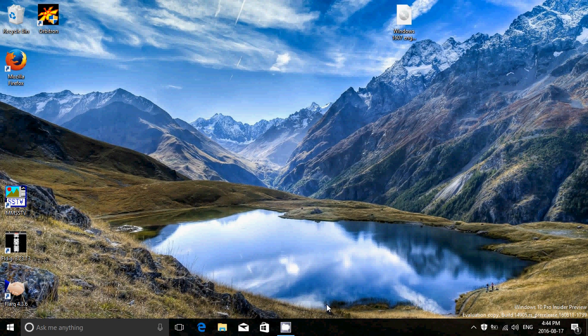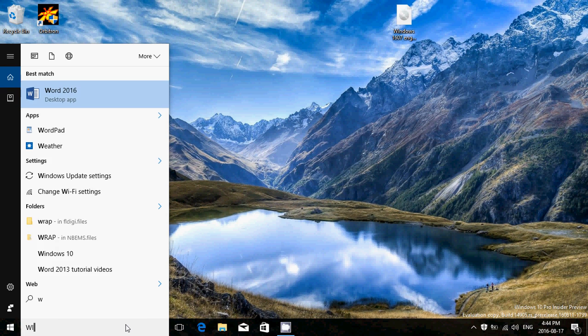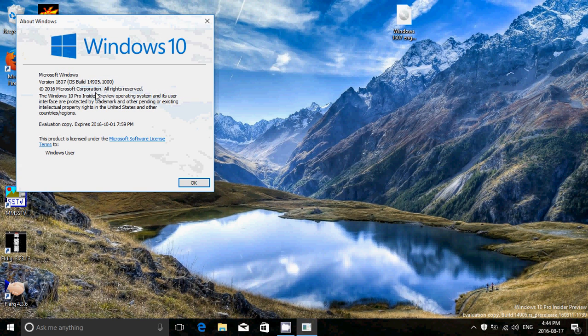Welcome to this Windows channel. This is the observations of this new build of Windows 10 — insider preview build 14905, as you see in the watermark on the bottom right. If we take a look at what version this is in Winver, it still says 1607, but it's the latest build 14905, released today August 17. It's the second Redstone 2 build, and if you're looking for features, you can stop watching now because it doesn't incorporate any new features.